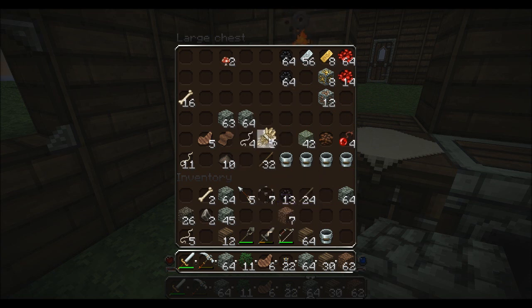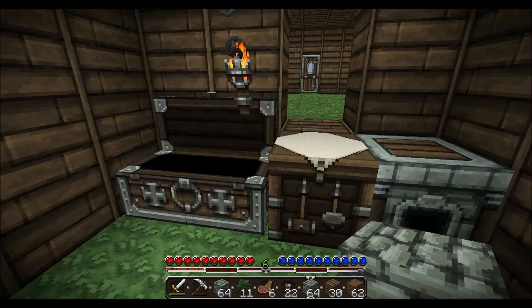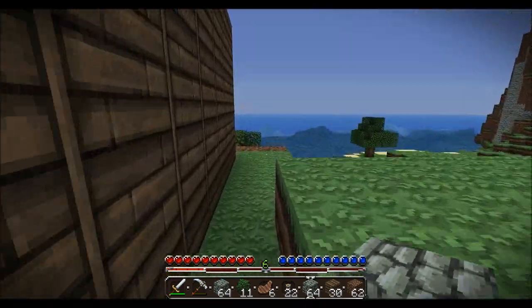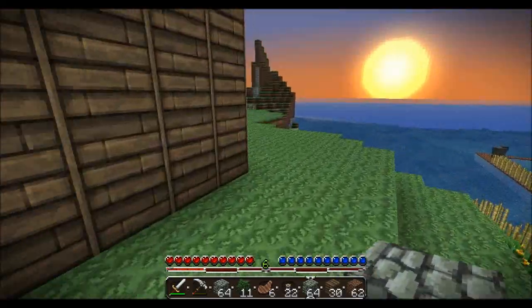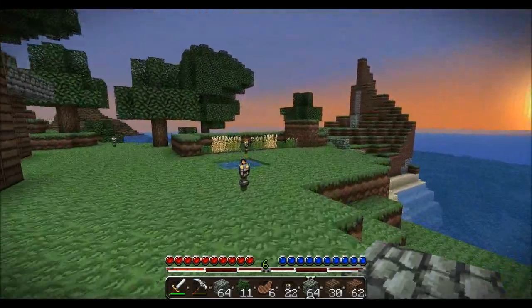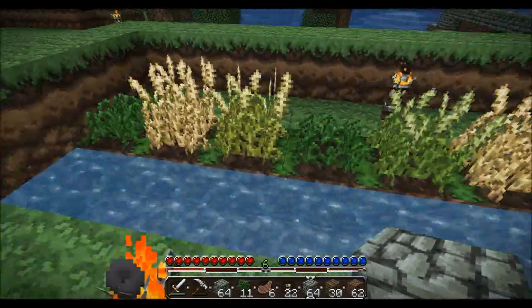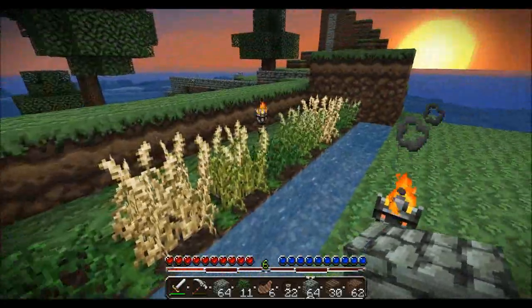I've got quite a bit of coal. I'll keep that for my wheat. I'll get rid of that gravel — I don't really have use for it. That's my hoe just for that little farm. I haven't been getting many seeds from it so it's kind of disappointing, but it's grown bigger than when I first started — it was like three or four plots, now it's maybe double that, still pretty small though.